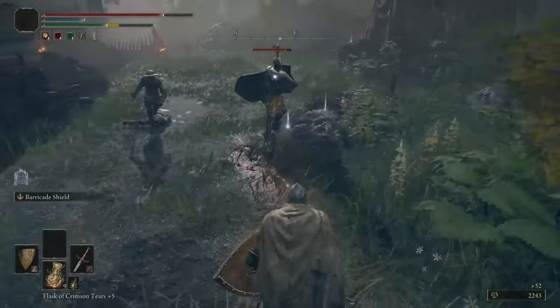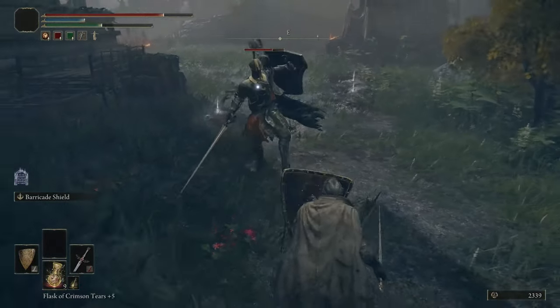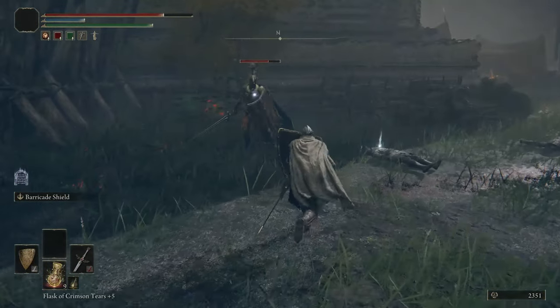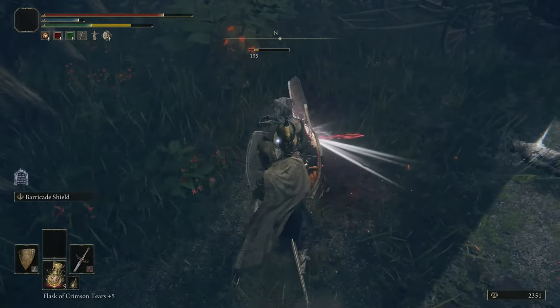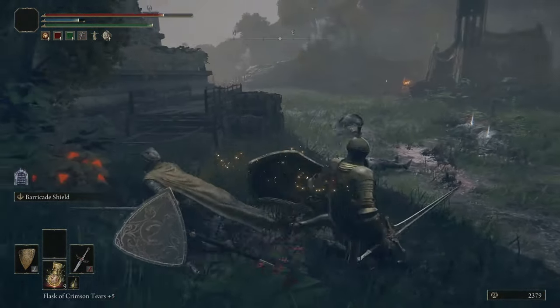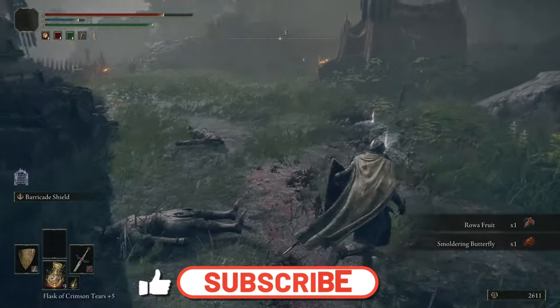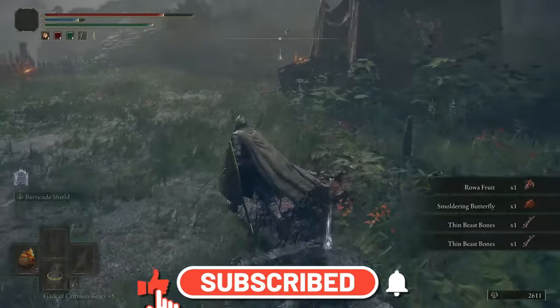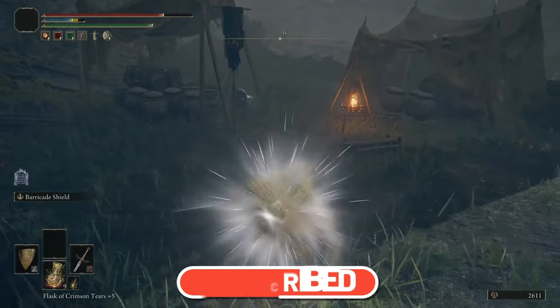Be mindful of your surroundings unless you want to get attacked by dogs like I just did. My guard is broken. Let me use barricade shield — they bounced off of it! Last time I played and used barricade shield they didn't bounce off your shield when you used it. It seems like they heavily nerfed the amount of guard boost that the skill gives you, which is too bad.